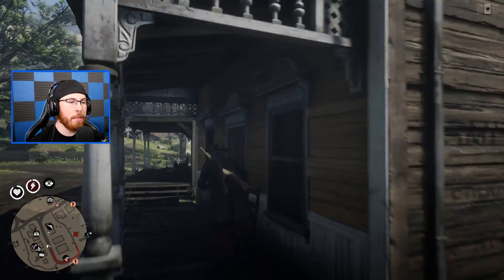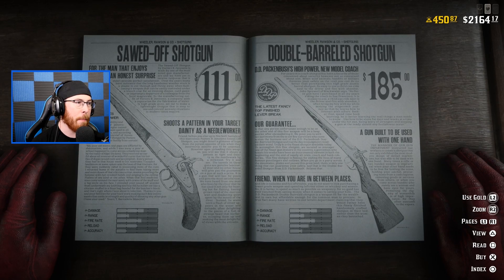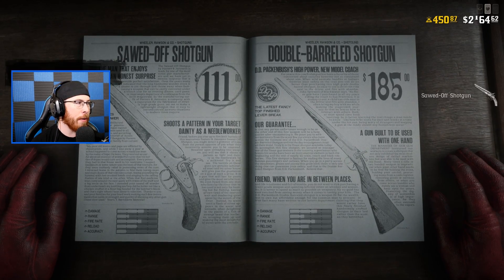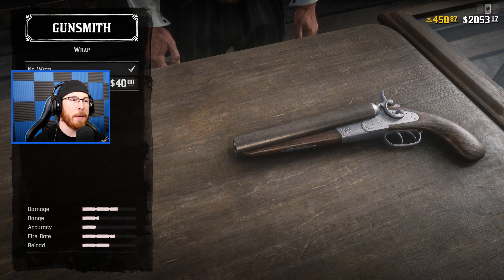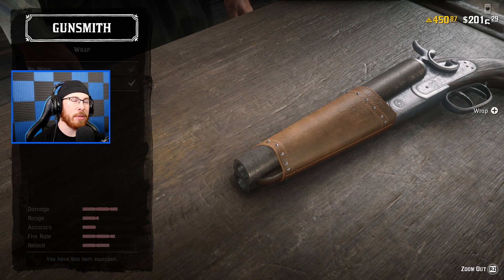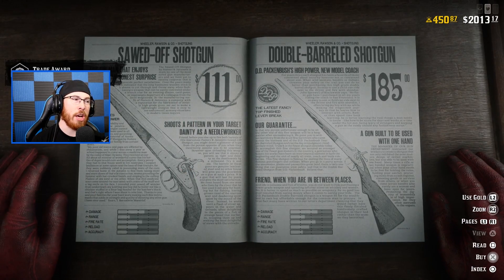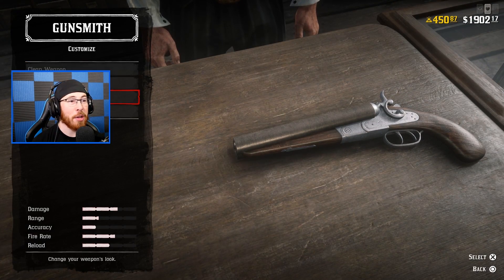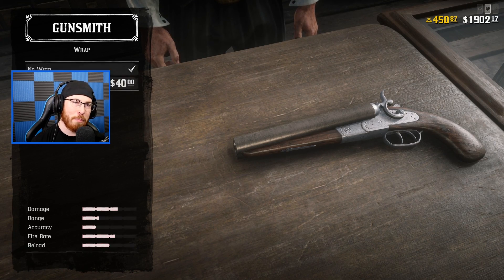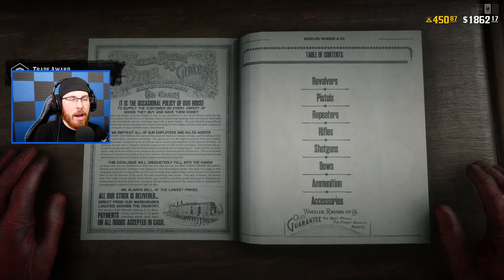I decided to try out running two Sawed-Off Shotguns right now. I bought one for five hundred dollars, and you always want to get as many components as possible — especially wraps. A wrap will save you a lot of money in the long run and keeps your weapon clean without having to worry about cleaning it right away. Now purchasing a second Sawed-Off Shotgun and putting wraps on both of them.